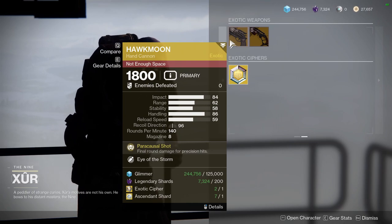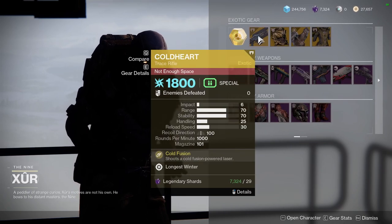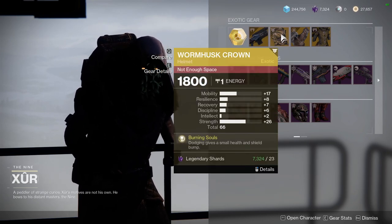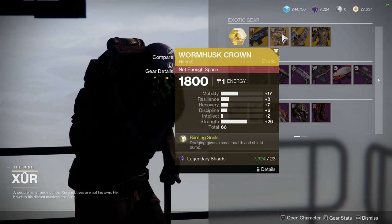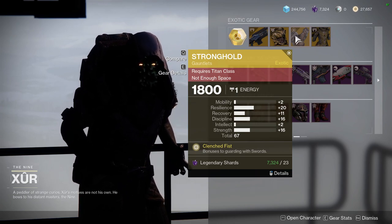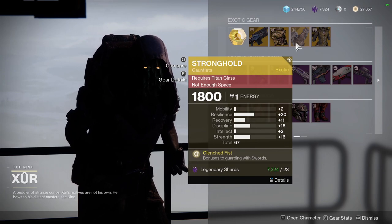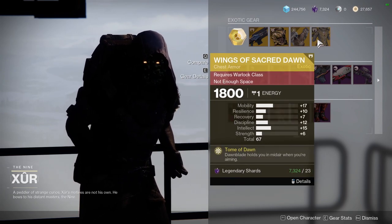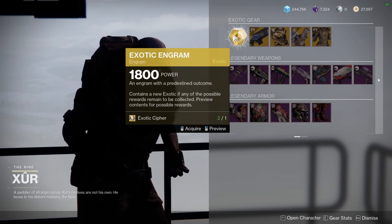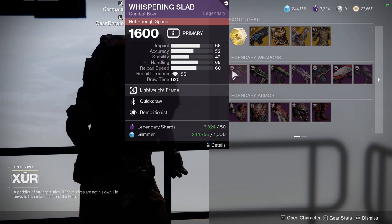Who's Gal with Auto Loading Holster and Cluster Bomb, and the Nightfall weapon Night Watch with Outlaw and Multi-Kill Clip. For the exotics, we have Hawkmoon with Eye of the Storm and Dead Man's Tale with Vorpal Weapon, and Cold Heart. For the exotic armor, Wormhusk Crown is what they're offering with pretty terrible rolls. Stronghold has some cool rolls but it's Stronghold — are you really going to use it? Then Wings of Sacred Dawn, but the mobility is way too high.